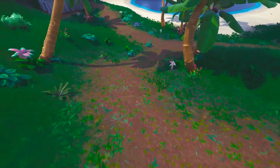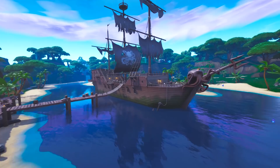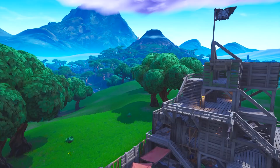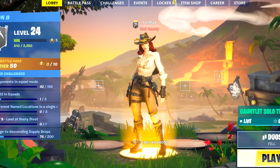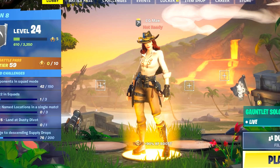The pirate boat outside Lazy Lagoon is soon to be destroyed. But what could destroy a boat of this size? Maybe it's the Kraken. Welcome back to another Fortnite video for Season 8. It has gone unnoticed for a long time that in the background of the lobby screen for Season 8, the pirate ship at Lazy Lagoon can be seen.